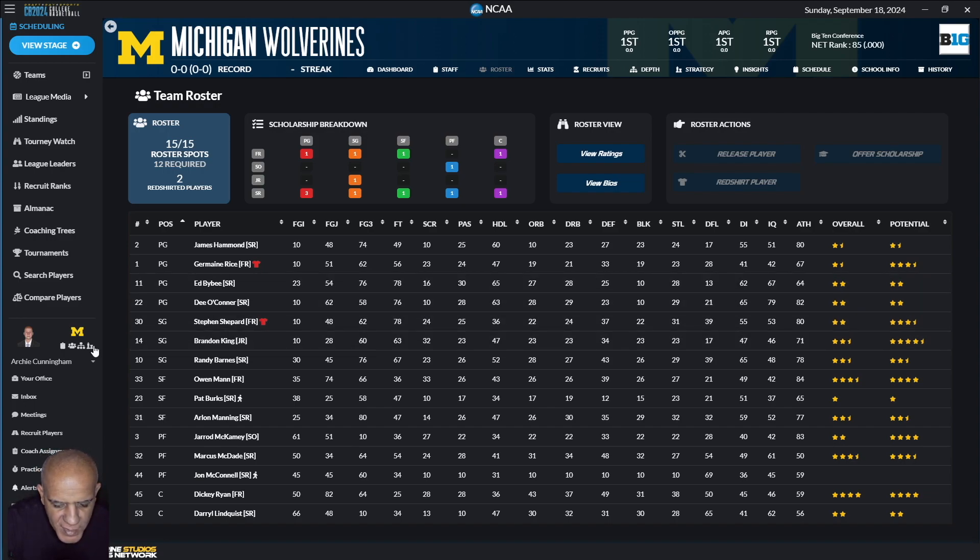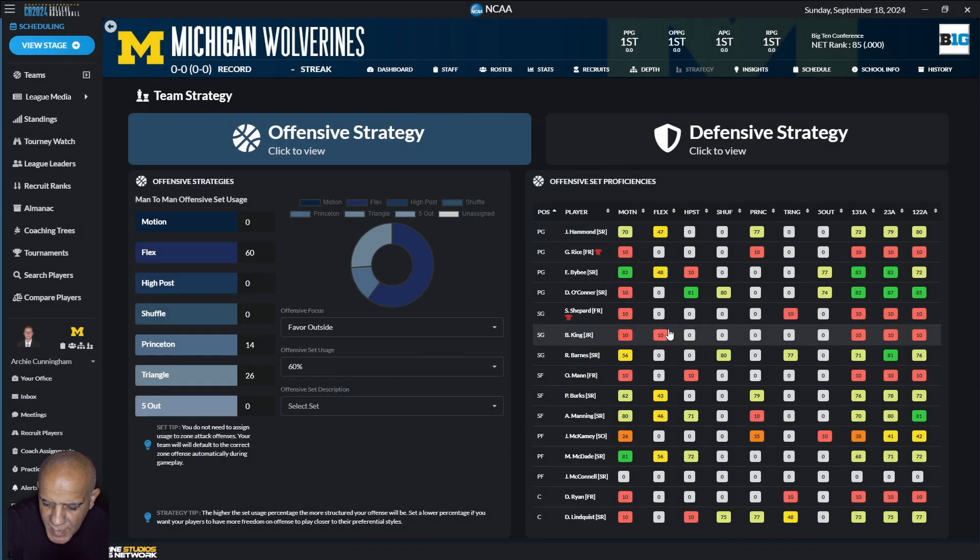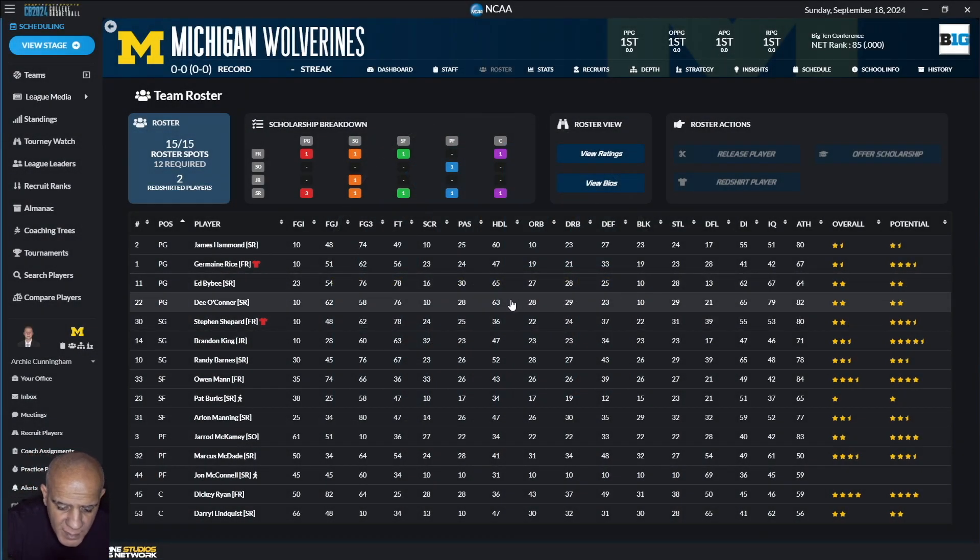I go to the strategy page and look at who knows the offense. Right away, Bybee being a senior knows it — and he knows it more than Hammond. So it's Bybee and Hammond. O'Connor does not know it; he came in on a transfer and knows the high post, so he's going to be a slow burn. He's got the best handle on the team — well, Bybee's better — so I'm going to go Bybee and Hammond and then give O'Connor the garbage minutes.